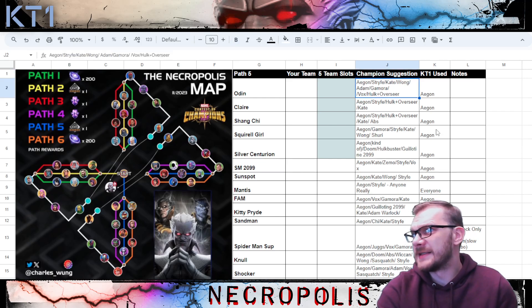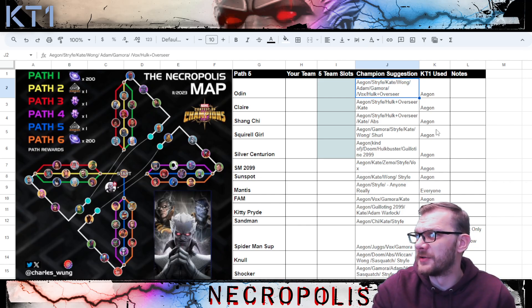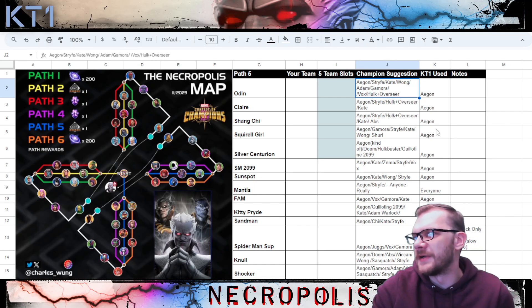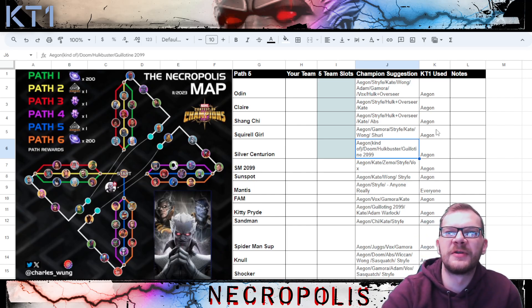Then we have Null and Shocker, which were also just an A-Gun fight. As mentioned in my path 5 video, Strife is one of the more solid options for quite a few of these fights — Strife can work as the center of your team for paths 5 and 6. Another viable option for many of the fights is Kate Bishop, who is widely regarded as one of the MVPs here. Against Odin there are more viable champions people have tested, though we didn't get too many great options for Claire and Shang-Chi — some people suggested Hulk with Overseer, still Strife and Kate.